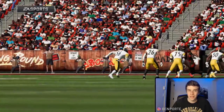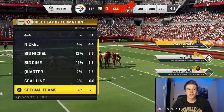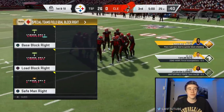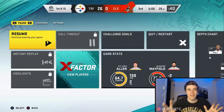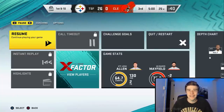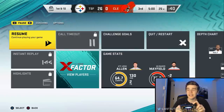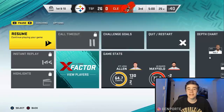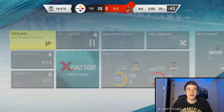Now my favorite part of the video: a glitch to get interceptions on every single down. Come out in Special Teams Load Block Right. The CPU will audible into a different formation because they see the all-out blitz — hopefully something like verticals. The second you see them start to move, audible into Punt Safe Man by clicking right on the d-pad and then pressing square. Then user as your starting strong safety, who should be farthest to the right.